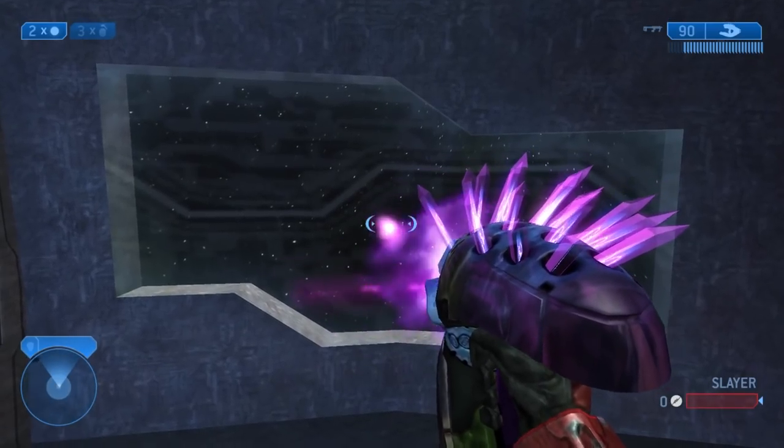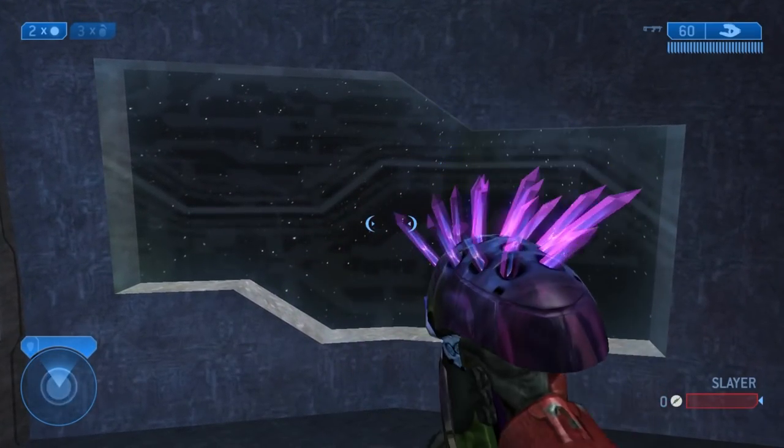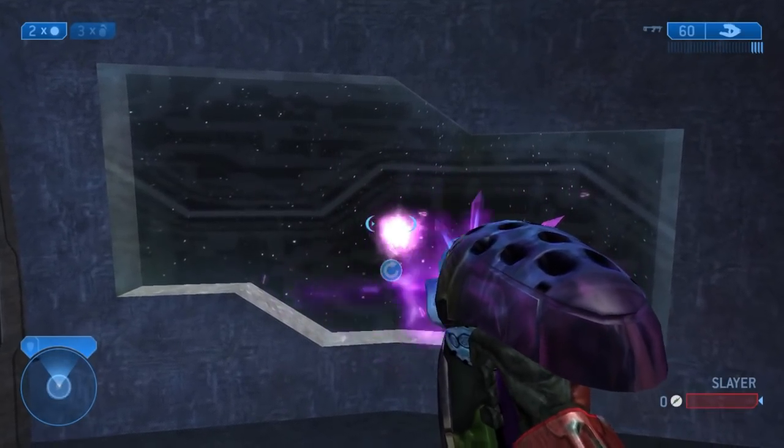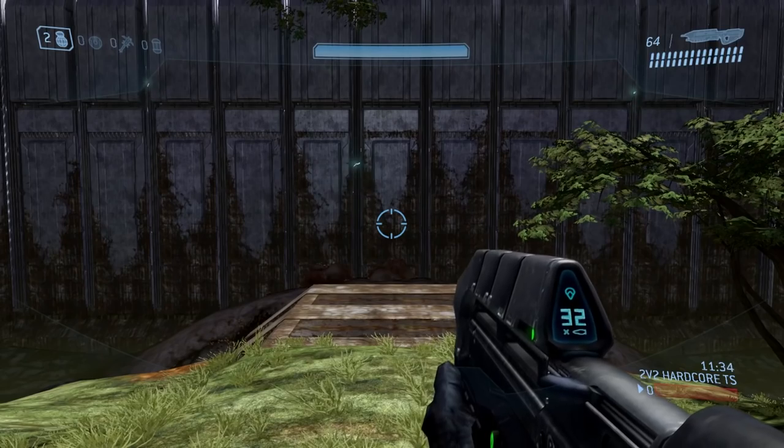For curiosity's sake, we also tested the Halo 2 Needler, which in 3.9 seconds could shoot 30 needles, bringing its RPM to 461 — slightly faster than the Halo 2 BR, but nowhere near the SMG.